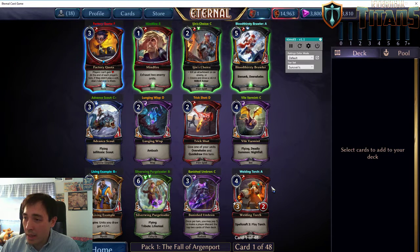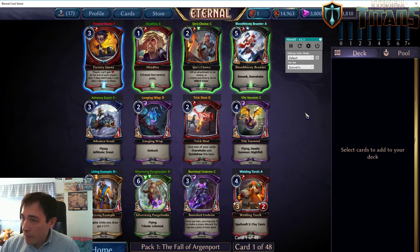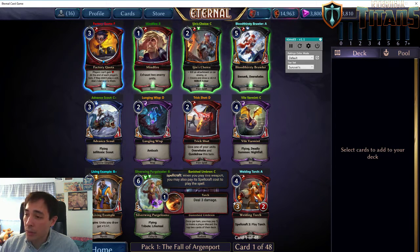One thing about multi-faction cards is that, despite their rating, they're not cards you actually want to take early on. You'll be seeing cards of all factions as you draft, and playing multi-faction cards is difficult because you basically have to be in both factions, or make some concessions in your deck. I'm going to go ahead and take the Welding Torch, because it's the most highly rated card. Living Example is a close second, but we're going to take the Welding Torch.